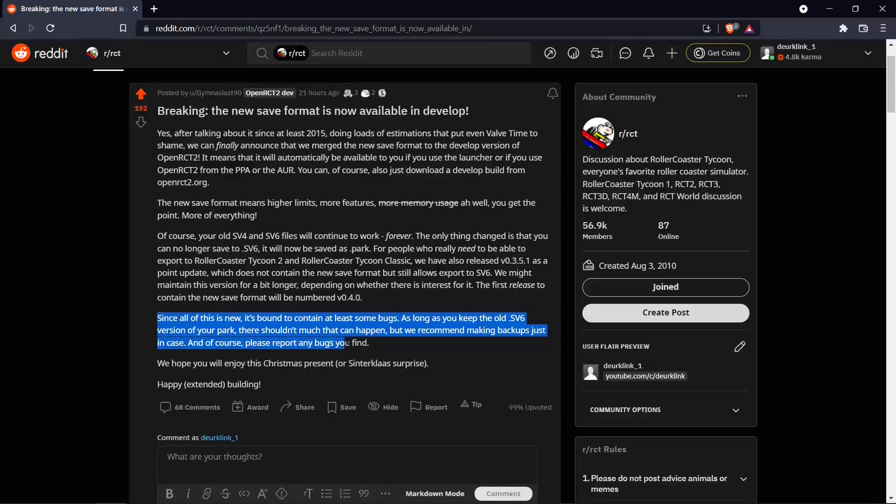This is all still new and it's still only in the develop version. There are probably still some bugs, so if you find any please report them to the developers. It may be a good idea to keep a backup of your park in the SV6 format in case anything screws up. If you want to keep saving in the SV6 format for now, simply keep playing in the release version of the game, which still saves to SV6. Probably the next release from the developers will also include the new save file format.